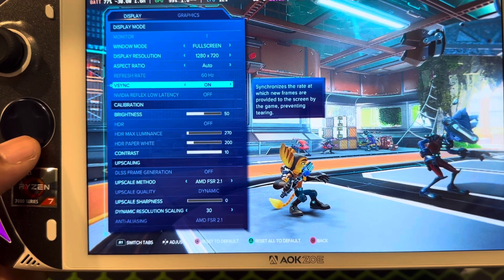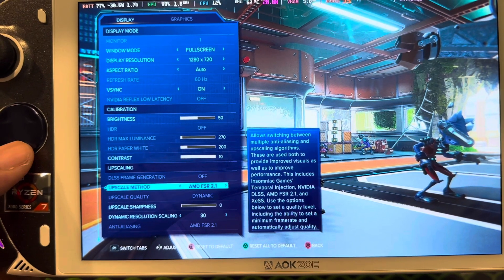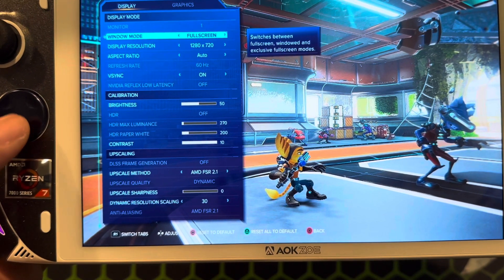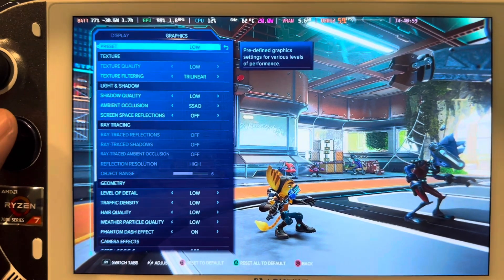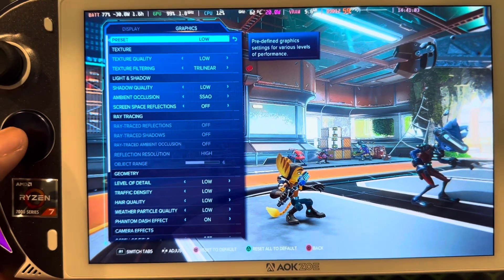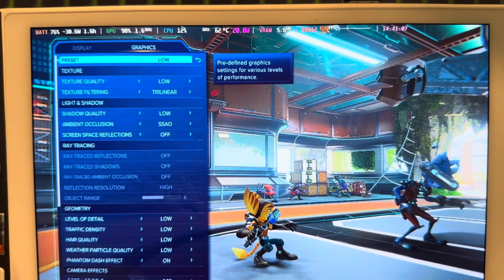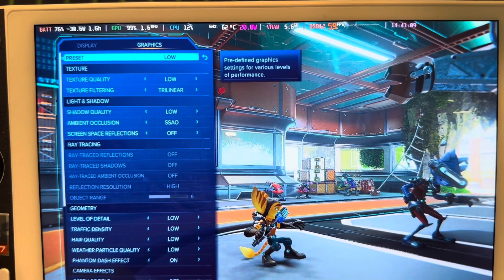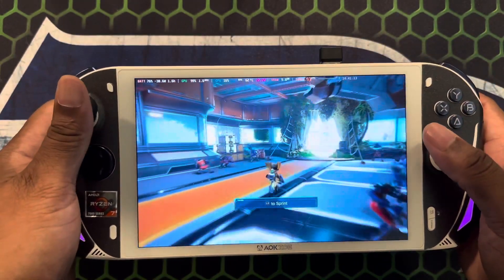Aspect ratio set to auto. Sony coming through with a solid port — this one just works out of the box. I have FSR and it's automatically set to dynamic. Graphics are set down to low, everything's on low, and just like in all my other videos, the good old 20 watts. You can tinker at your heart's desire — let's get into it.